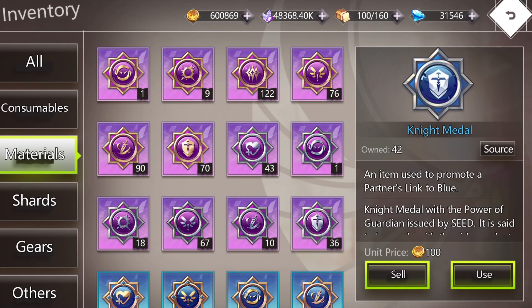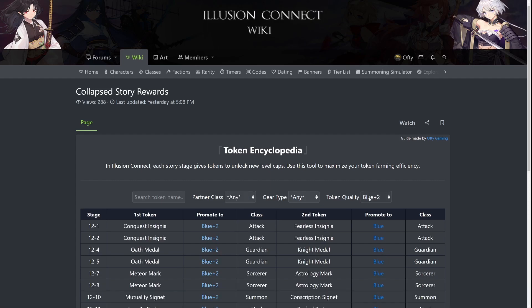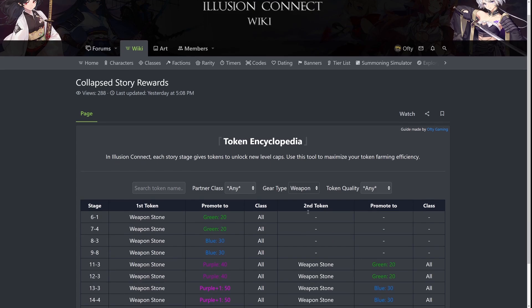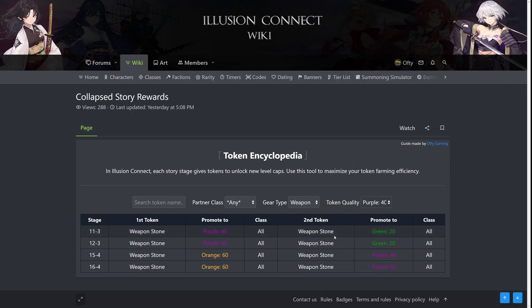I'm kind of proud of the tool that I made. You can not only search for partners, you can also search for gear types. If you want weapons and, say, you want to farm purple quality weapon stones, you can farm in chapter 11, 12, or also in chapter 15 and 16.